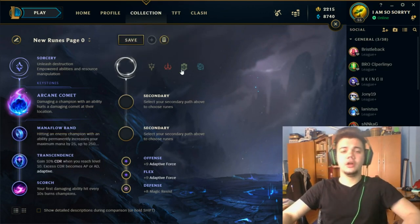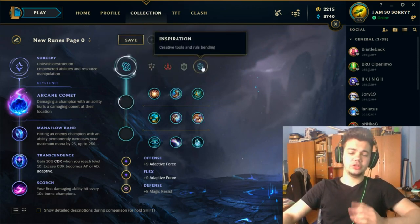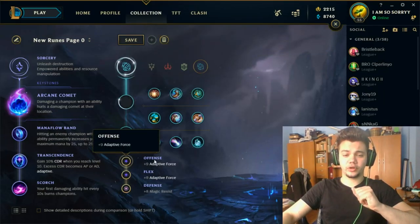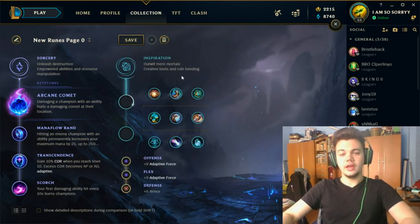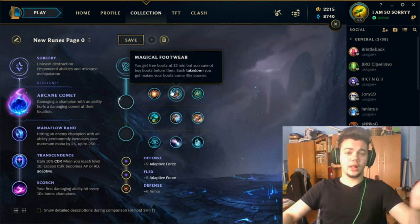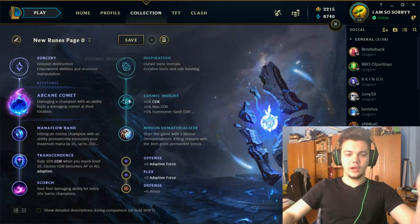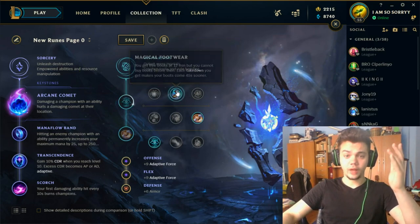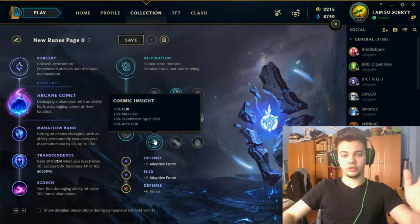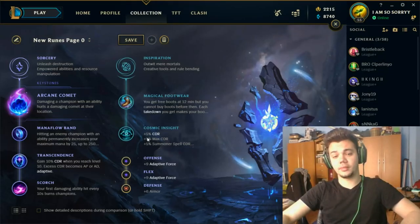For secondary runes you have multiple options — you can go Inspiration, Domination, or Precision — but mainly you want Inspiration because there are so many good options. You go Armor or Magic Reduction based on what you're against, and two Adaptive Force runes. For Inspiration combinations: against a Zed you might go Perfect Timing; you can go Magical Footwear for free boots; Cosmic Insight for cooldown reduction. I've seen Cosmic Insight picked a lot because on Xerath it's quite strong — you want to poke a lot and spam spells.